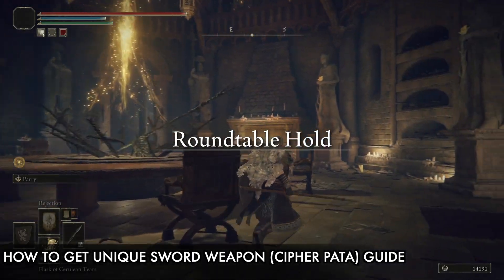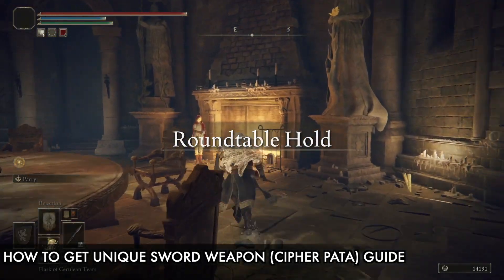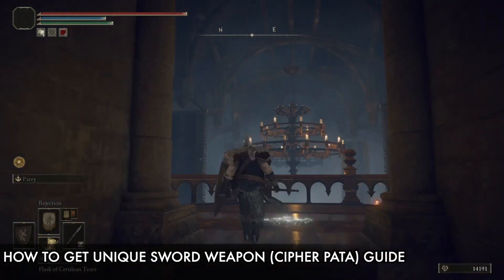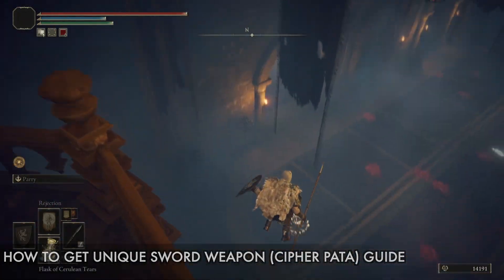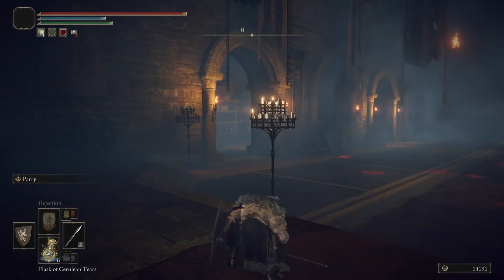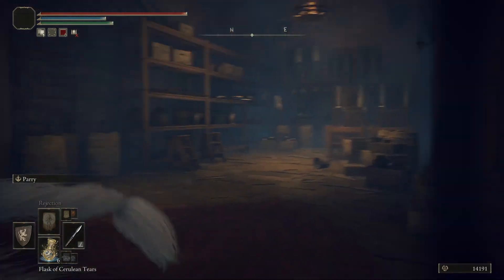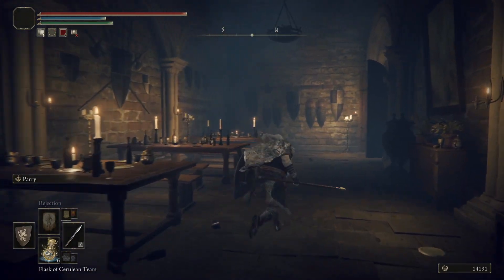Anyway, you can find this unique weapon here and I'll show you in a second where you need to go. Just come here and jump from here into this big hole, and go on the left side. There are a bunch of rooms — go inside the room, and on top of the bed you'll find this weapon.